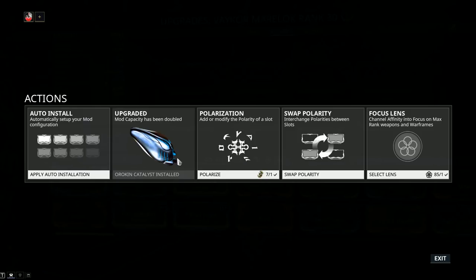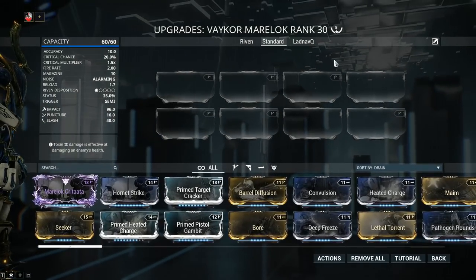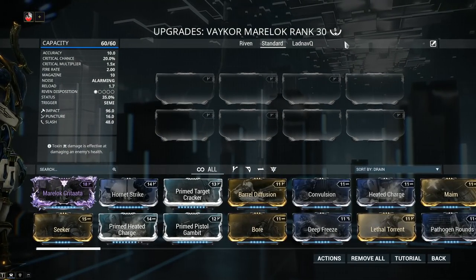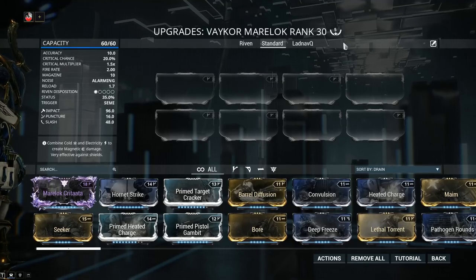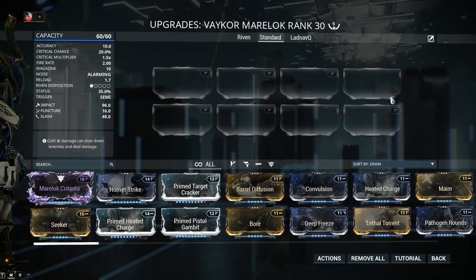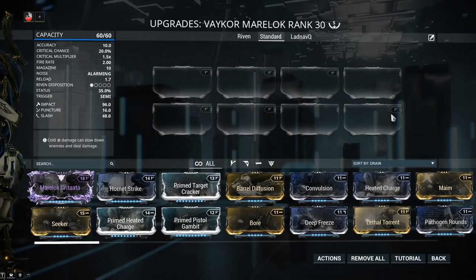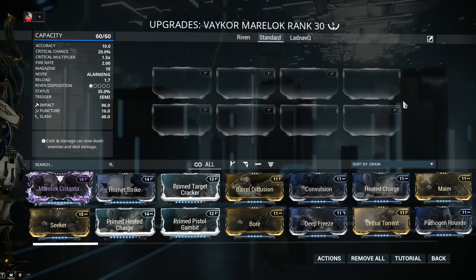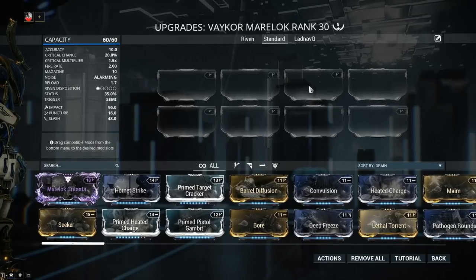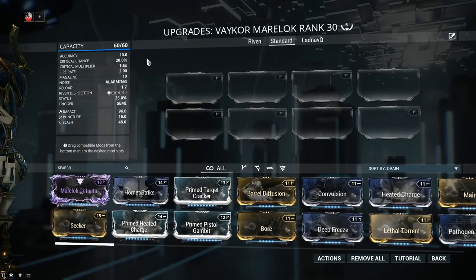Mod capacity is 60 out of 60. If your Murloc only has 30 out of 30, jump into actions and install an Orokin catalyst. This one can be found from alerts, invasions, or if you are lucky from the daily sortie. They usually pop up after dev streams and there is no way to consistently farm them — they cost 20 plat each, so definitely keep an eye out. My weapon has been forma'd a total of 5 times, but for the weapon builds I'm recommending, free forma will do it. By default the Vakor Murloc comes with one Vazarin polarity in the lower right-hand side of the mods, but I changed this one to a V. Just change the Vazarin to a V and add 2 more Vs, and that should do it for the forma.